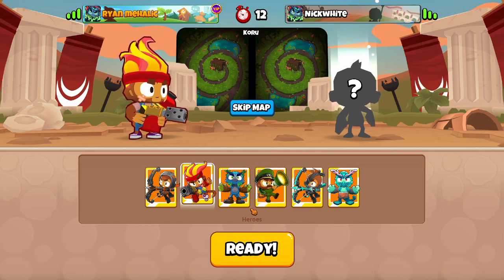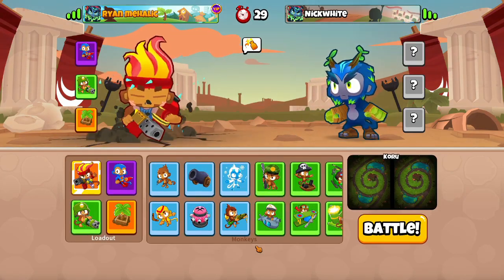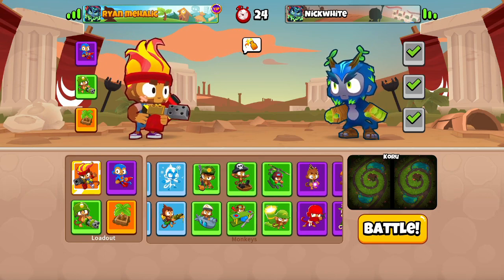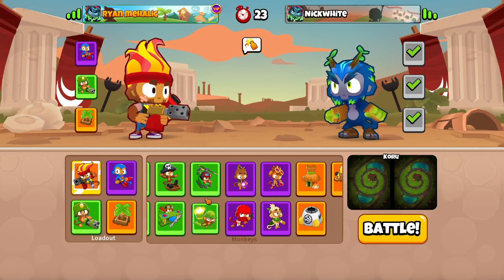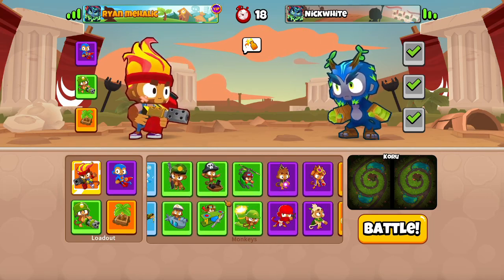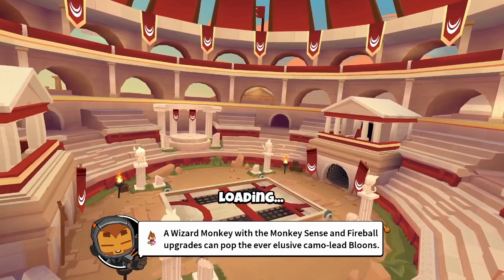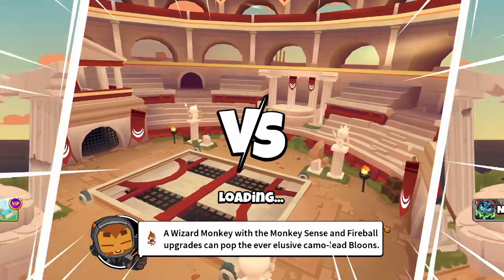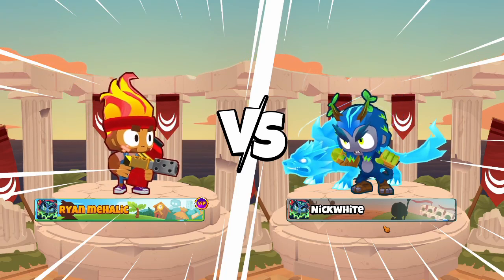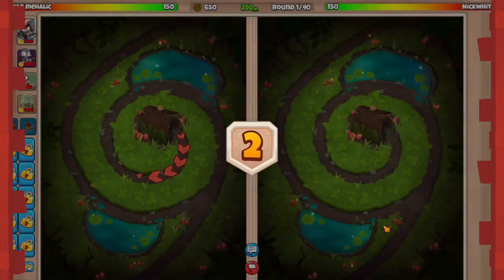Should we go on Koru? Honestly, this might be a good map because the map's really anti-stall heavy, so that helps out farm a lot. Now, Super does not seem very useful here, but because it's just Dartling and Gwyn as our defense — I guess maybe we could bring Tack and then we have the Maelstrom. Tack might be a useful tower to bring.